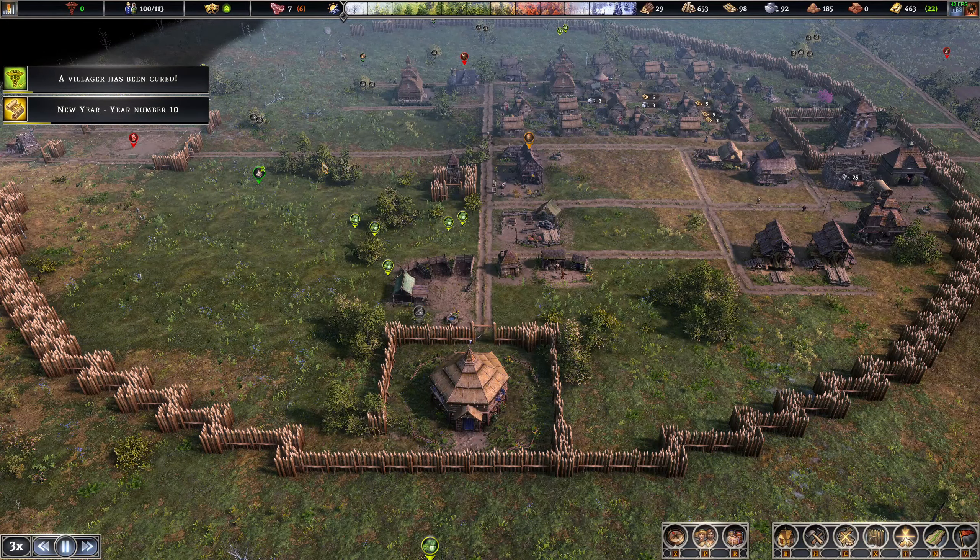Year 10 — look how much we've gotten done. 100 pop and pushing the limits. Gardens up over here. We definitely need to start moving towards tier 3. Desirability ratings for when we upgrade eventually — it's a slow process but you can start now. Hunter going outside. Mainly just need a bunch of wood.